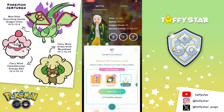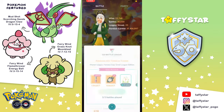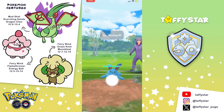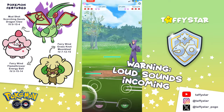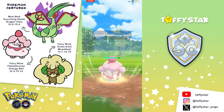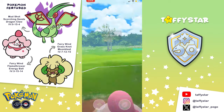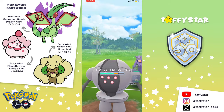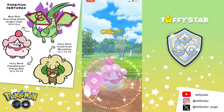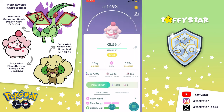I go ahead and TM Play Rough onto my Slurpuff because I was running into so many Turtonators. The next opponent leads another Azu — I've been seeing so many Azu leads. I save swap Slurpuff and... nice one, Algorithm. You think you're funny? I am this close to Expert and I am going to lose my mind. Anyway, we lose this game. Let's have a moment of silence for the charge TMs I'm going to have to use on this Slurpuff for absolutely no reason.